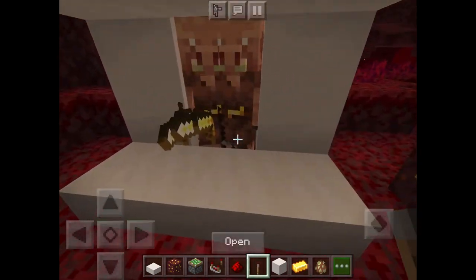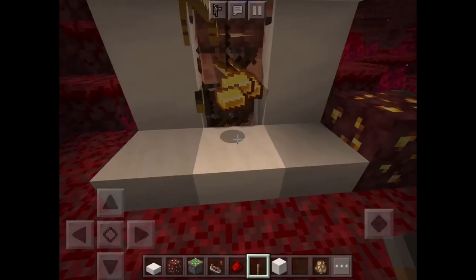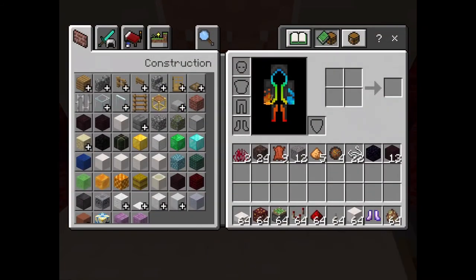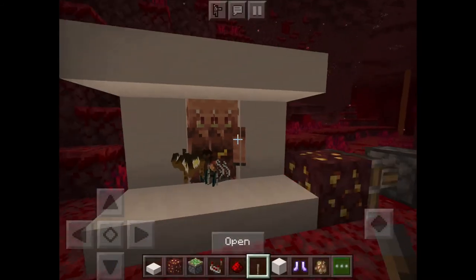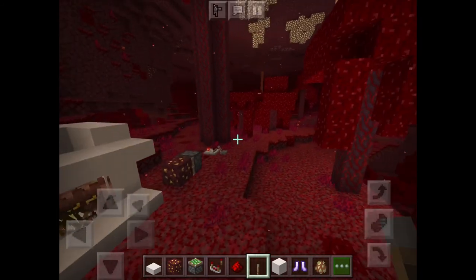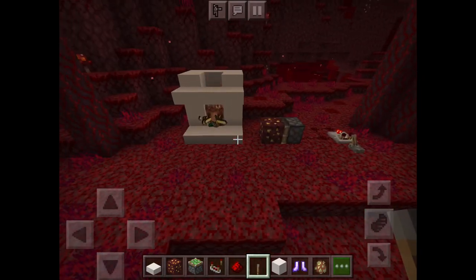The piglins should start jumping, and you just throw your gold and they'll start trading. We got all this stuff in about half a second. I hope you guys enjoyed this tutorial — I'll see you in the next video.